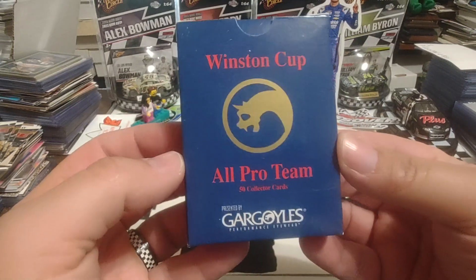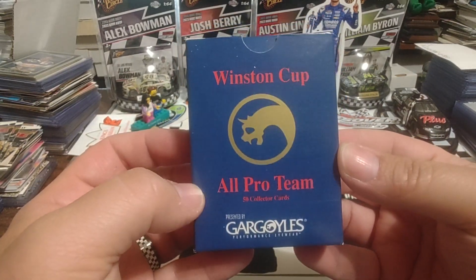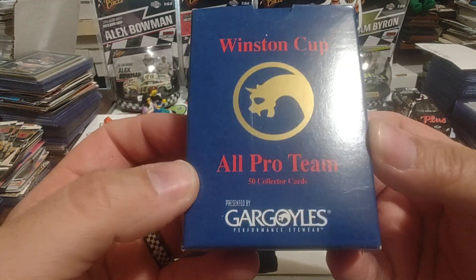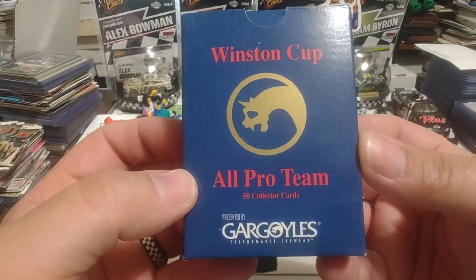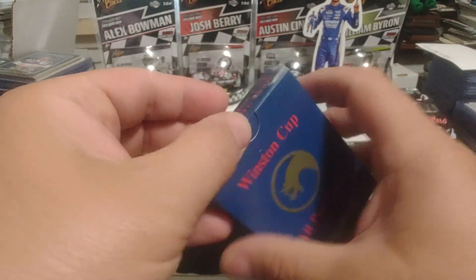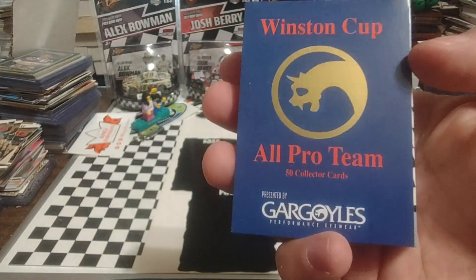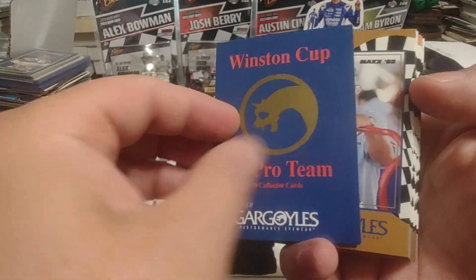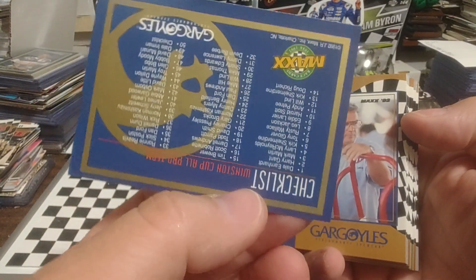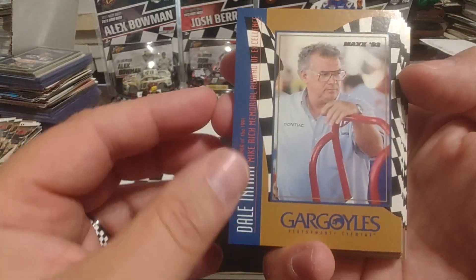Well, this is one of these sets. Racing cards were just starting to get big at the time, getting into the market. So Maxx produced this All-Pro Team set — 50 cards. There's the checklist on the back, but we're not going to spend any time on that because we'll lose time getting to show you these cards. So there's our cover card — Winston Cup All-Pro Team. Again, it's a checklist card, and we're not going to spend time on that because we're going to see each and every one of these cards.